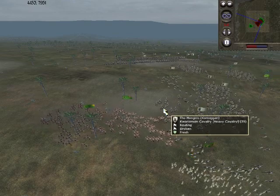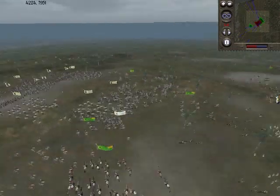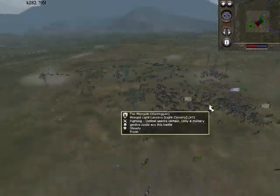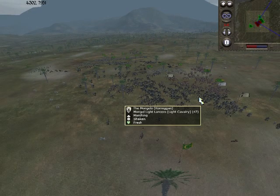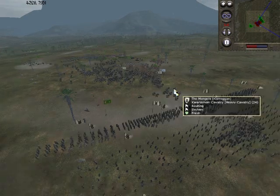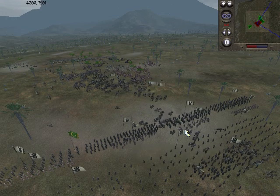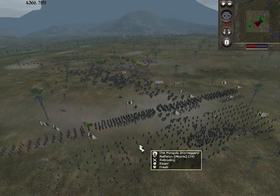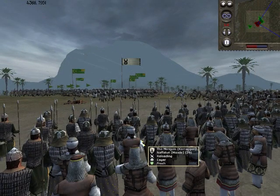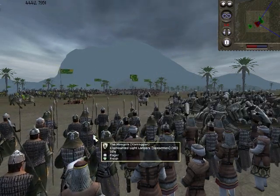I'm going to try to envelope and circle them because my Alan light cav are very fast — they'll catch up. The point was, when I saw him charging, I wanted to make him pay dearly for charging my line. I did make a small mistake here though — I underestimated the range of the nafatuns and came just close enough for them to unleash a couple of shots at my guys.